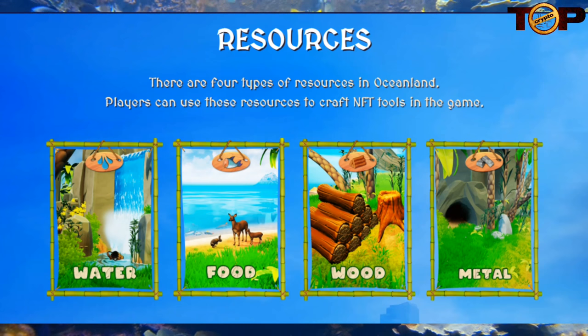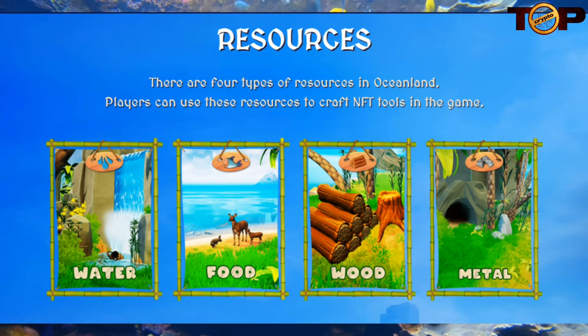Also don't forget wood — build some shelters and craft the things you need. And finally metal — mine minerals in the island's mine to upgrade your tools.